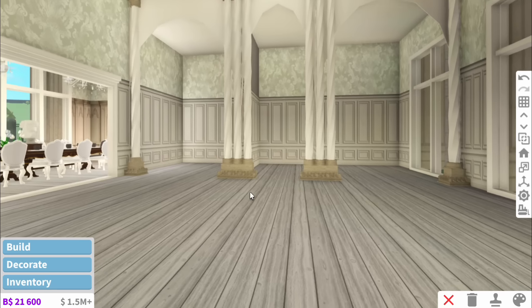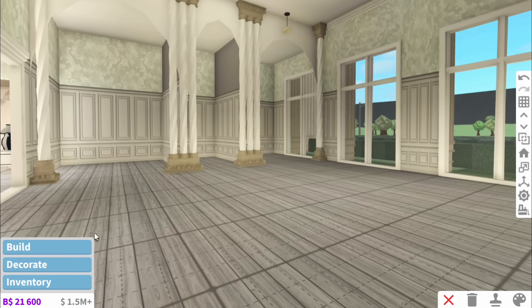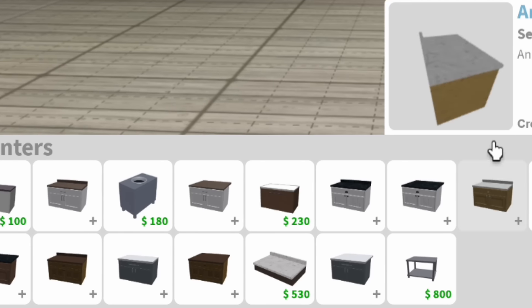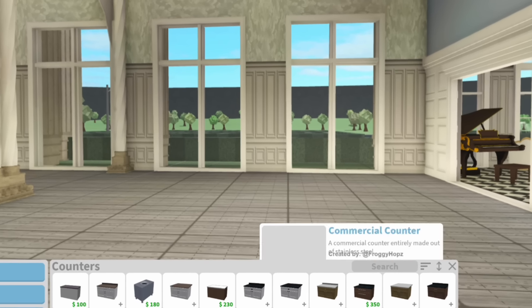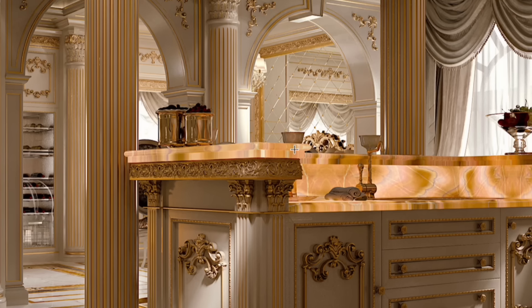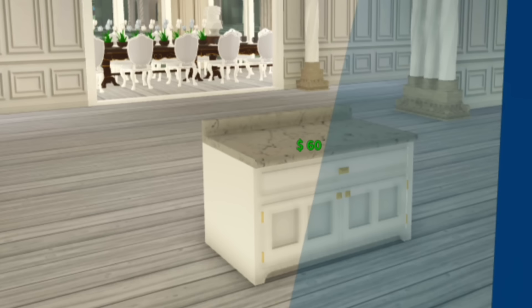That is going to be our pantry, and then we'll have seating bits either side. The kitchen is actually a little bit more manageable in size. So now we need to pick the countertops - I'd probably normally go for an arched or traditional, but I personally think the craftsman one looks great. It's grey and gold with gold tops, but I think marble looks nicer.